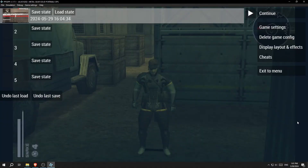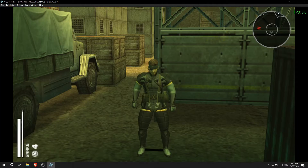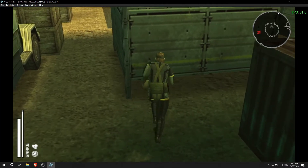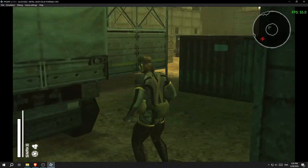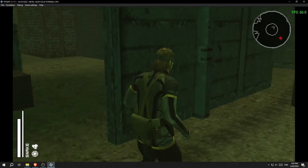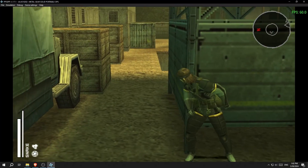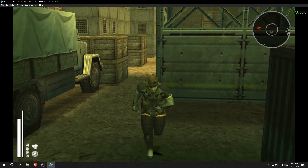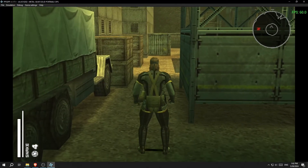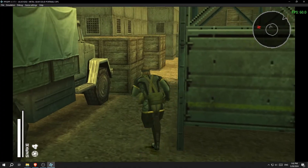I can show you that with 60 FPS you can still lean on walls as well. Here we are with 60 FPS and as you can see you can still lean on walls. The only problem is going to be the stamina bar — you're going to see how fast it drains. I have left bumper for auto-aim and right bumper for first-person view.